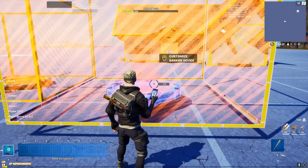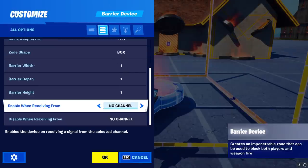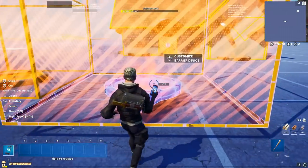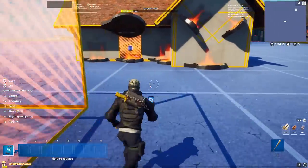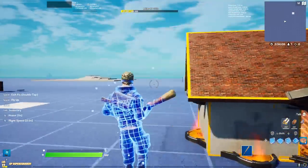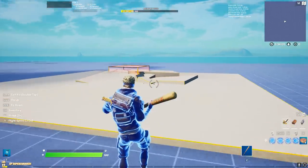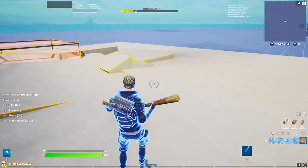And to top it all off, the barrier has a nice option which allows you to disable and enable it — meaning it disappears or appears. So for example, if you put channel one and channel two in, the barrier will appear on channel one and disappear on channel two. This means you can build whole houses just out of barriers and make them appear or disappear, or even build full platforms or terrain out of barriers that you can make disappear or appear.